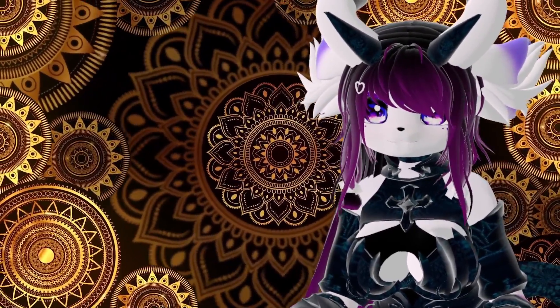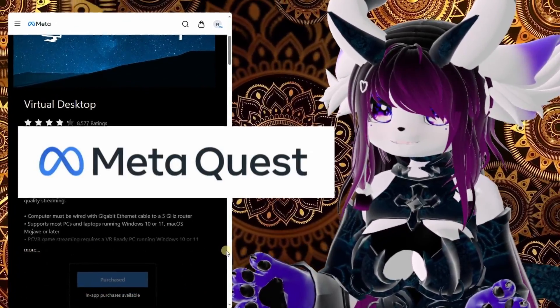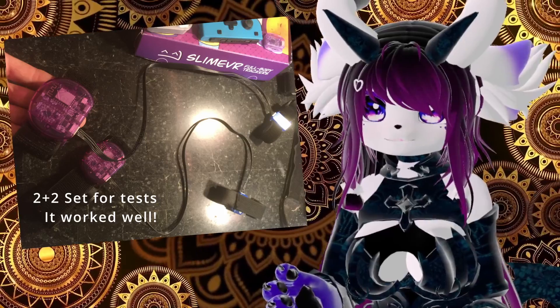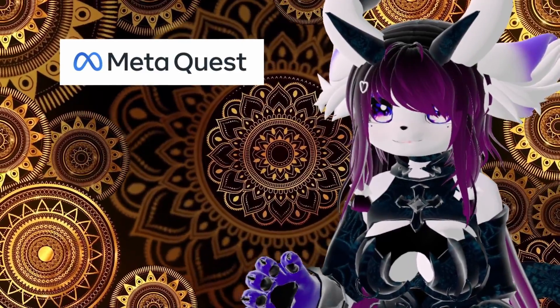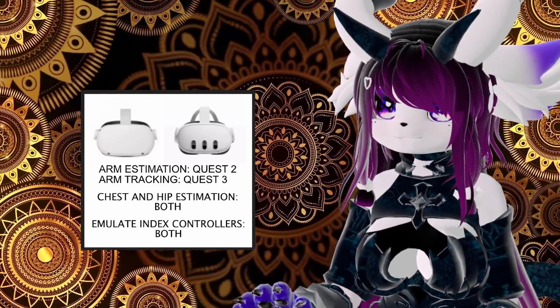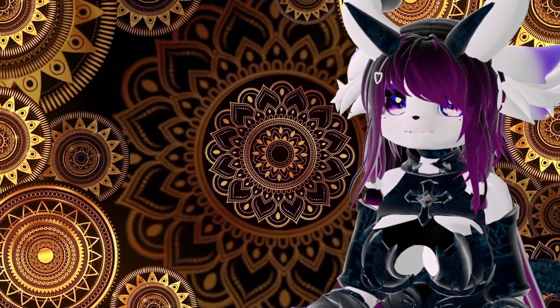Virtual Desktop now passes through full body estimation and tracking data from Quest headsets. This lets you use fewer trackers with both Quest 2 and Quest 3, by estimating the arms on Quest 2 and providing actual arm tracking on Quest 3, with chest and hip estimation also available.